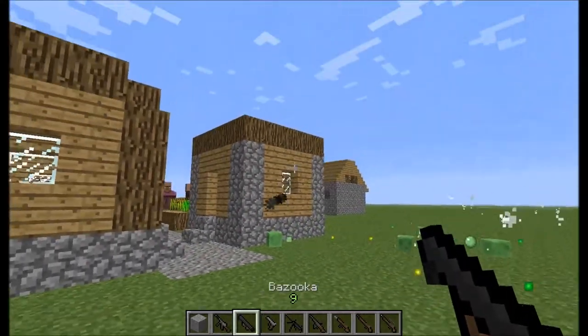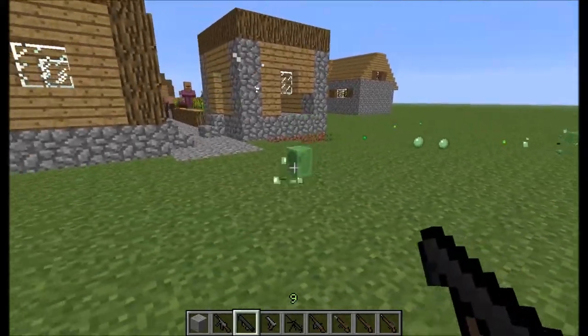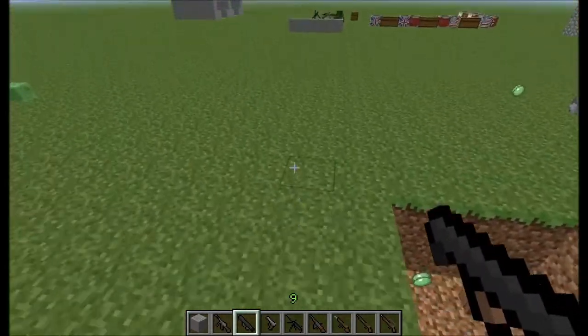Take my armor off and put this armor on — hello guys, yeah you can see it. Destroy these items and I'll show you these guns of the Americans in World War 2. This is the Thompson. This is the bazooka — it's not that strong again but a bit stronger.